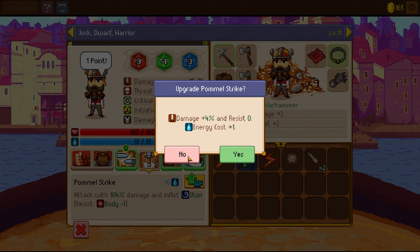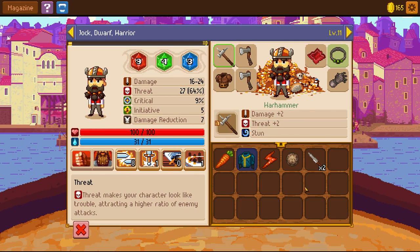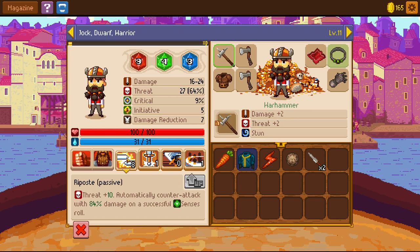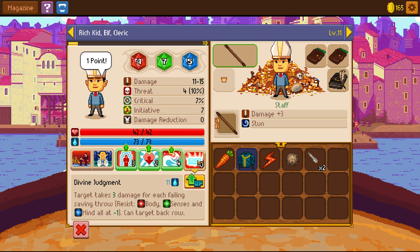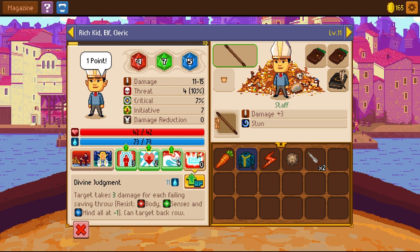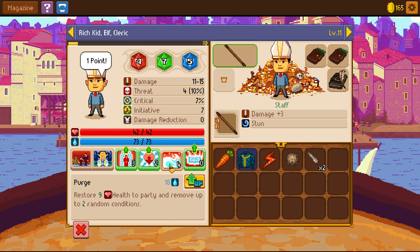It can increase damage percent, but I just like increasing the threat because we continuously need more threat. As much as I'd like to increase the damage of pommel strike, the response ability is too good — it's for increasing our threat. The fine judgment isn't worth it because you have to keep investing in it to get more damage, and it's just not gonna get there as quickly as my other stuff.